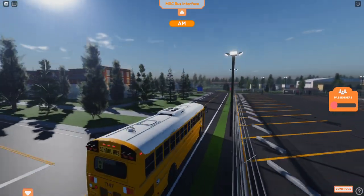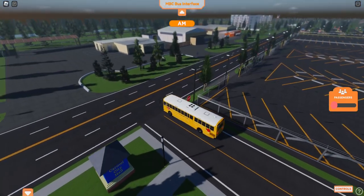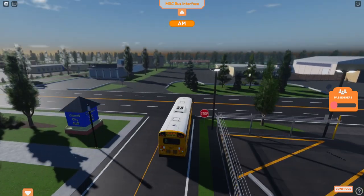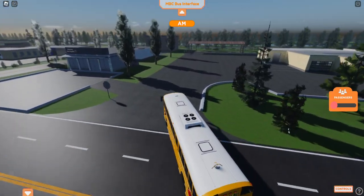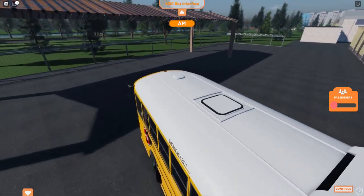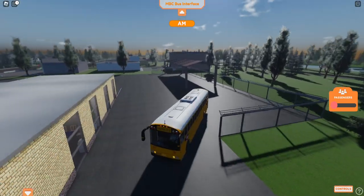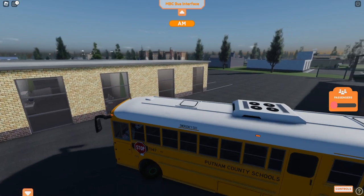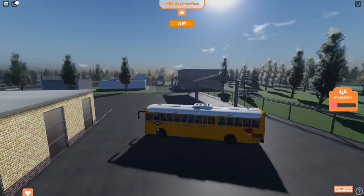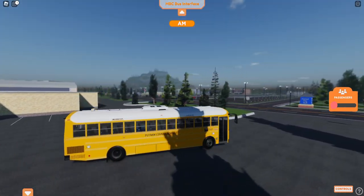Let's head towards the townhomes — beautiful looking townhomes. Wait, what is that? Oh, the bus wash — I was not informed that the bus wash was removed. Hold on, why was it removed? It wasn't even laggy. I have no idea who did that. Maybe they're working on a new one — that better be the reasoning.